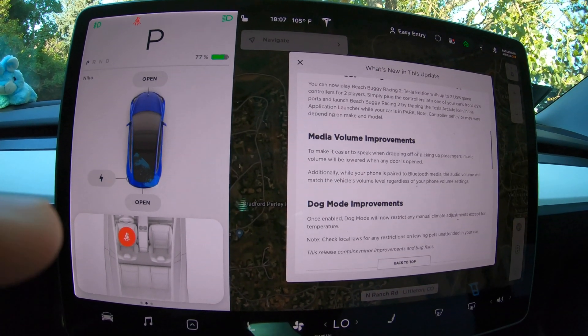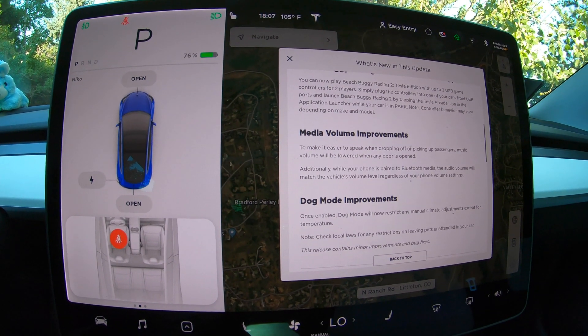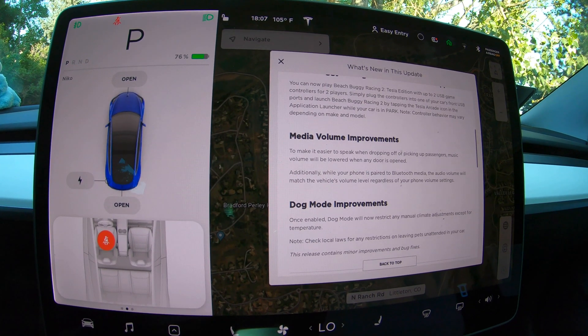They also added another dog mode improvement. We've had a couple of updates now where they're improving dog mode. This will now restrict any manual climate adjustments except for temperature. Now that we've gone over those features, we're going to go in and check out the new chess game as well as the keys, and then finally go back to Deer Creek Canyon and test autopilot. The 24.4 update was actually kind of a downgrade in autopilot in my opinion compared to every other test we've done on this channel.